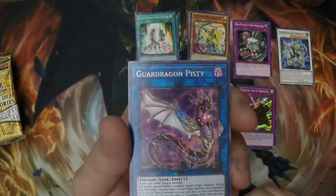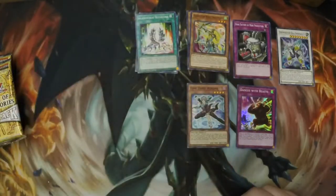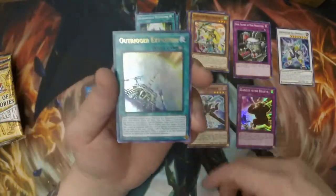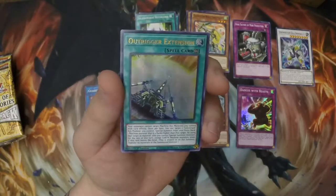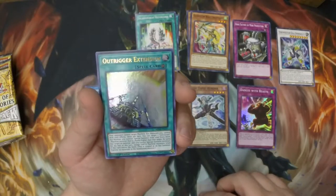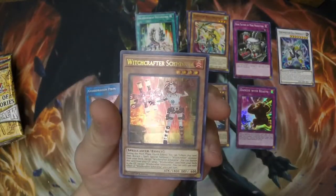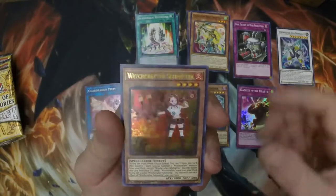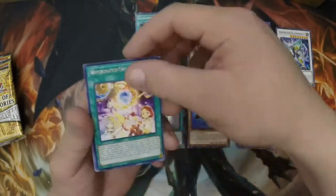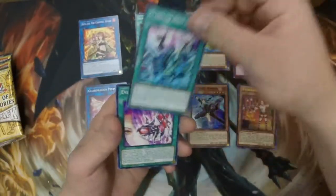Oh nice, we got a good secret rare — we got Pistry! Oh, that looks unbelievable. Oh yes, maybe my luck is starting to change! Outrigger Extension — this is good for Impotrax and a lot of machine-type Xyz monsters. I had this in my Impotrax deck. Oh, Witchcrafter Schmittra — I love that card, it looks great as an ultra.